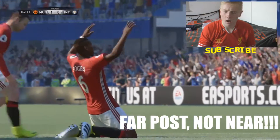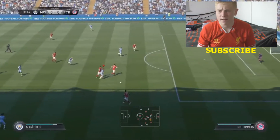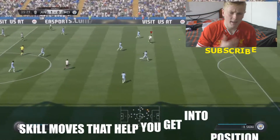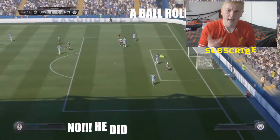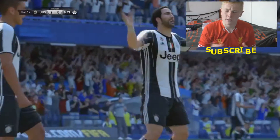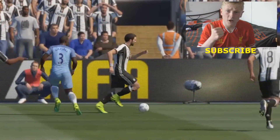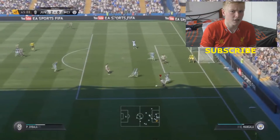It always seems to go in — either top corner or bottom corner. The keeper has no chance. Like FIFA 16 was OP with the near post, FIFA 17 is OP with the far post, which in my opinion is more realistic than near post. As you see here, the player hits the fake shot, which not only beats the defender but also gets him into position to finesse it top corner. The fake shot, as well as the bull roll, are both the most OP skill moves you can use to get your body into position to hit that finesse shot.